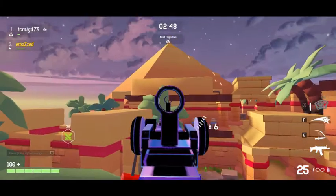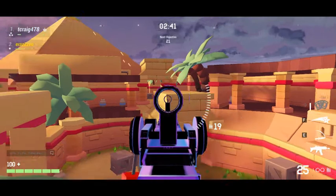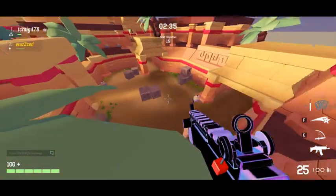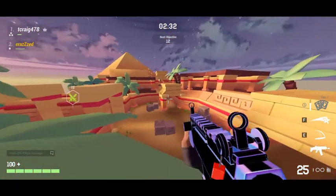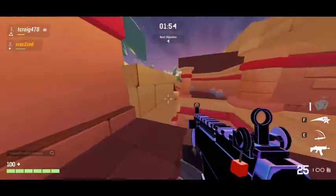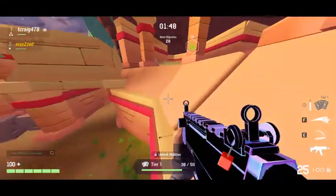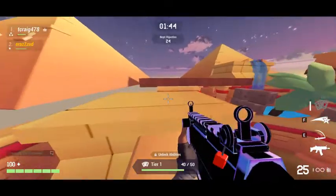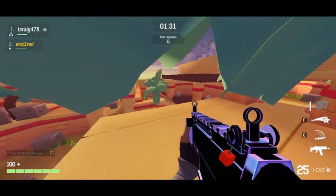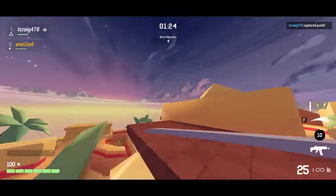Right, so the first map glitch is going to be getting up onto that roof there. Now last time, if you remember, we got up there by going to that platform there, then dashing onto there, and then jumping to there. Now I have found an easier way to get up there — from this platform again. And then from this platform, all you need to do, instead of dashing to there and then jumping to there, you can simply dash straight to it.